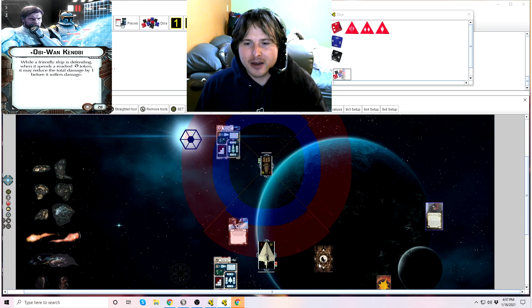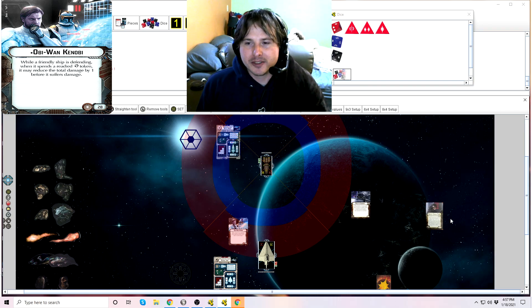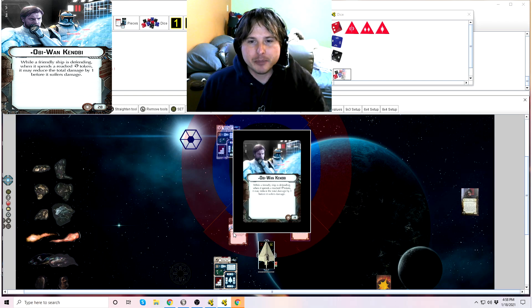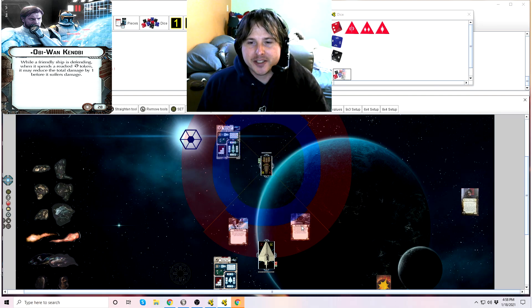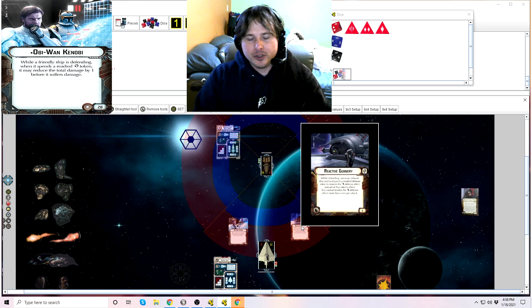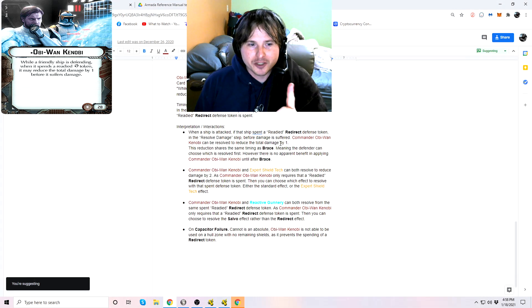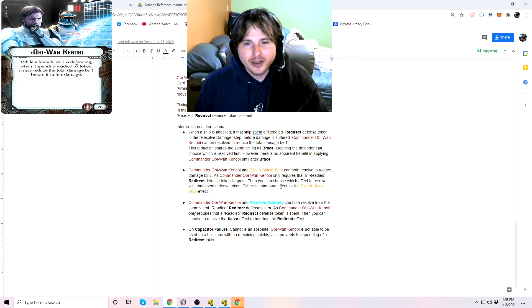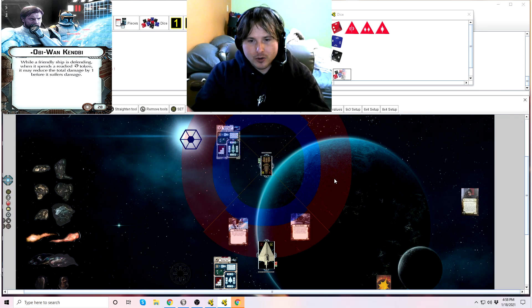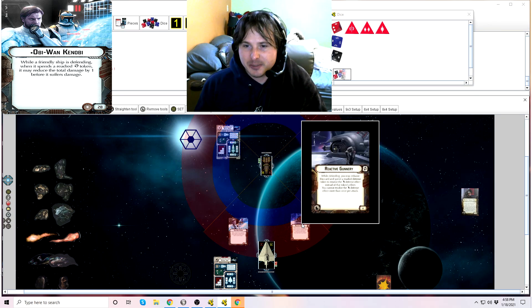Another question somebody had is how does this work with Reactive Gunnery, because it also states that you need to spend a ready defense token. They absolutely coincide. When you spend that readied redirect defense token, not only can you get the benefit of Obi-Wan Kenobi reducing the total damage by one, you can also resolve a salvo effect instead of the standard shield-moving effect. So you would reduce the damage by one and could salvo — those cards absolutely work together. Just to be clear: Reactive Gunnery requires that any ready defense token is spent, not specifically a redirect.